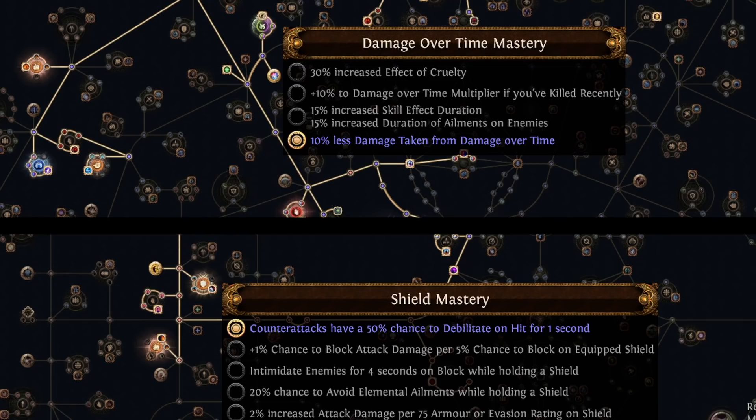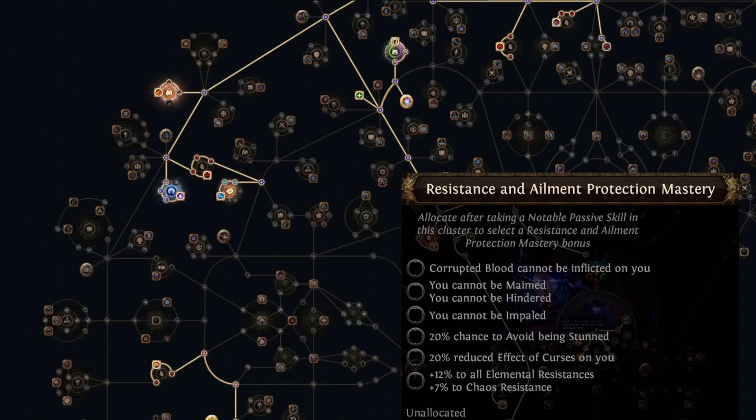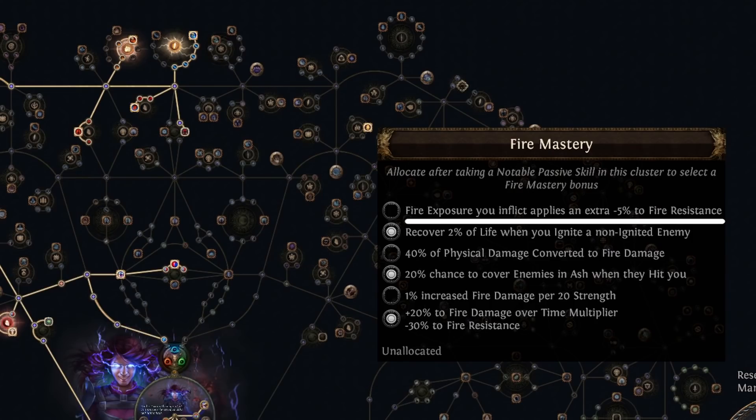In 2 more levels I would refund two masteries and go for the Asylum node and its mastery to get chaos resistance and curse reduction — you'd probably want this early on to help against maps with curses. Note that Elemental Mastery's 'exposure applies at least minus 18%' is not suited for Elementalists, since as Elementalist you already get an extra minus 25% exposure on top of minus 10% from the helmet, so that mastery does nothing for you. There is another Fire Mastery further away that gives an extra minus 5% exposure, which you may prefer over covering enemies in Ash.